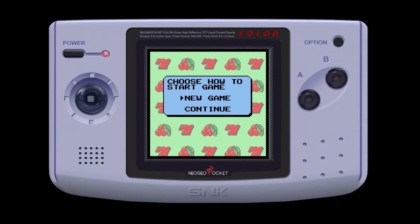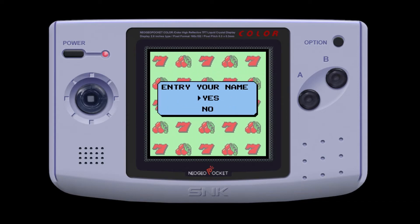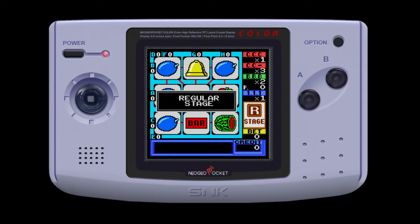I pressed the wrong button there. So yeah, we can do new game or continue a saved game, so I don't really need to enter my name. As you can see we've got the fruit machine here, so I've got to put some notes in. I'm going to put some credits in here — 100 credits. Now we press B to bet and A to start.